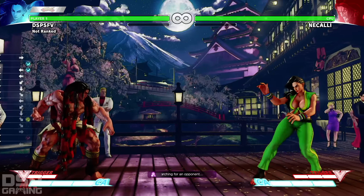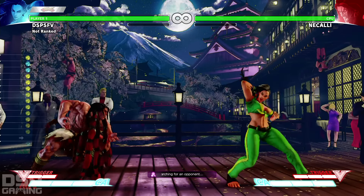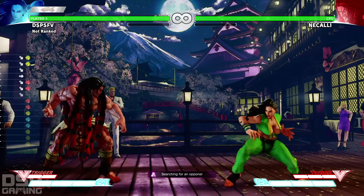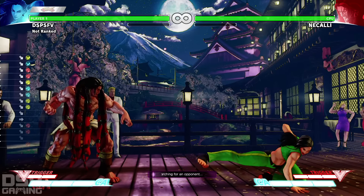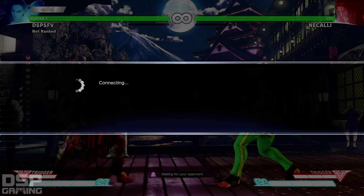Standing medium punch is an anti-air. That's an anti-air? What the hell — let's look at our normals. Oh my god, I might get a match even though I'm not ready. I'm messing around with her, I don't even know combos.